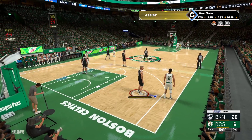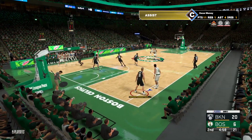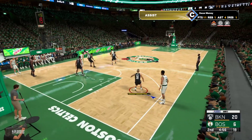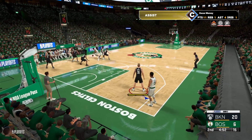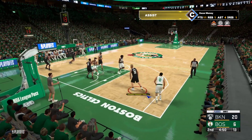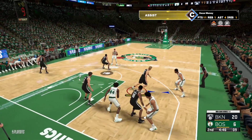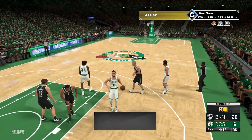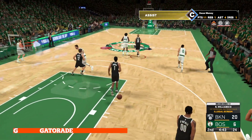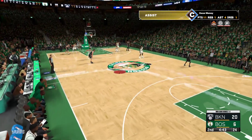Welcome back to our coverage of Game 3 on 2K Sports. The Nets pretty much in control here. What I loved was that first quarter was all about leaking out and capitalizing in transition — it leads to some easy buckets and I think it's giving them control of the pace. So on the floor for Brooklyn: Joe Harris, Royce O'Neal out there with T.J. Warren, Kyrie Irving, and it's Money in at the small forward position.